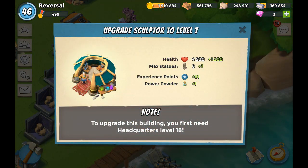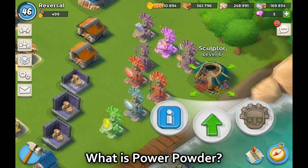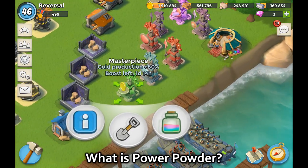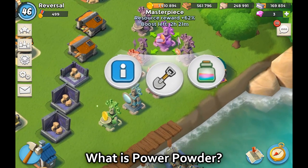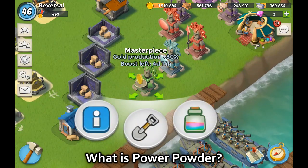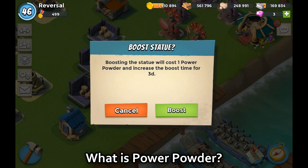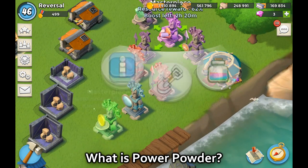The next subject is power powder. Power powder is obtainable when you create your first sculpture — you're going to get power powder, which many players are confused about. Power powder lets you boost your statues even further, but the boost is temporary. Right now I've got two boosted: my gold production is at 80% instead of the regular 40%, and my masterpiece for Resource Reward is at 62% instead of the regular 31%. If you re-boost a statue, it only increases the duration, not the stat itself. Right now it's boosted for a week, and every time I boost a green statue it adds an additional three days. A boosted statue is indicated by a blinking animation.